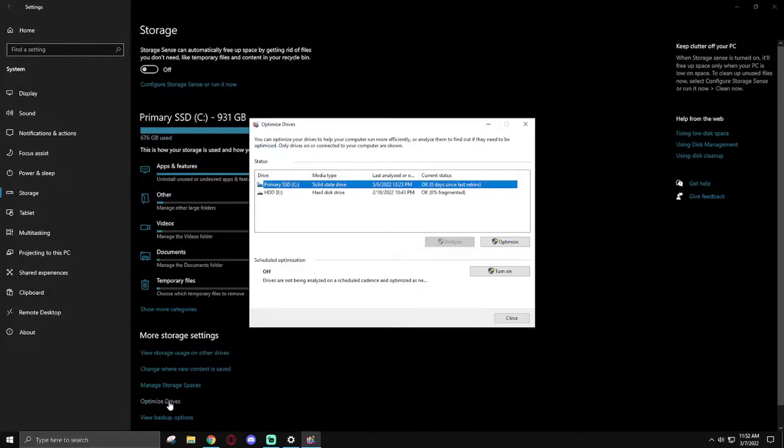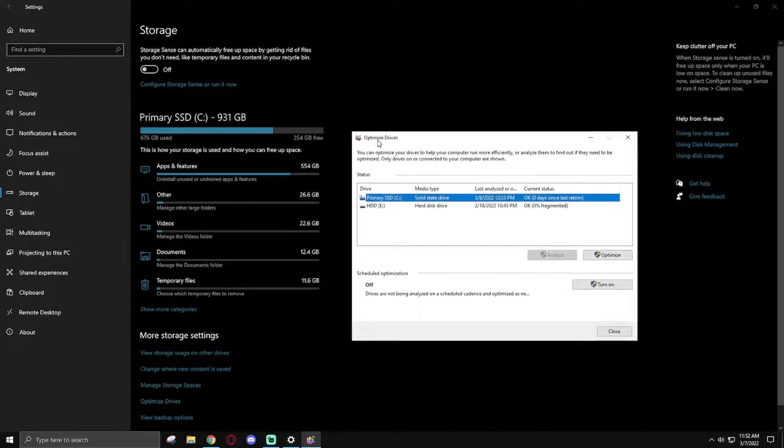You can go down to the Optimize Drives option which brings up a window where you can retrim your SSDs or defragment your hard drives. I have heard that doing a retrim on your SSD may lower its lifespan — that rumor seems to have faded, but do your own research and make sure your specific SSD is fine to retrim.